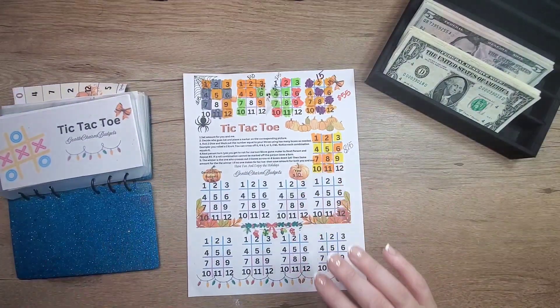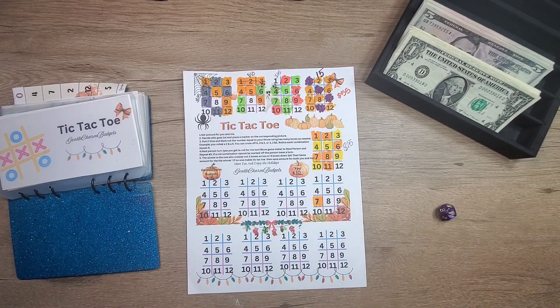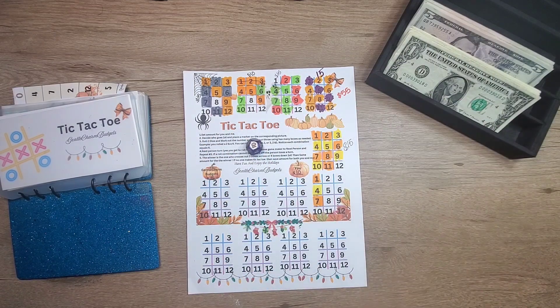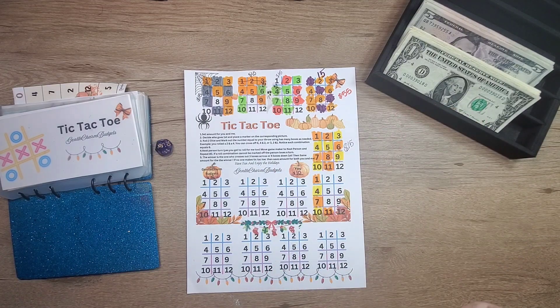We have tic-tac-toe. Let's pick two colors — I am going to be yellow and you're going to be orange. I need two dice. Let's do a 12-sided dice this time. Seven is for you, four is me. You get one, I get 10. You get 11, I get 6.